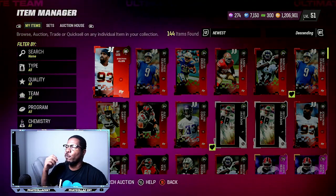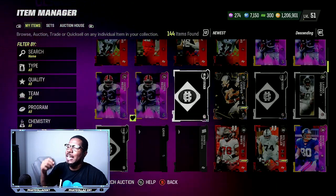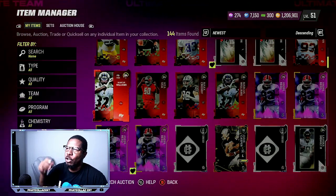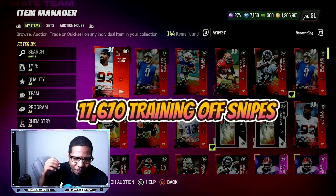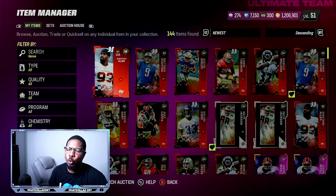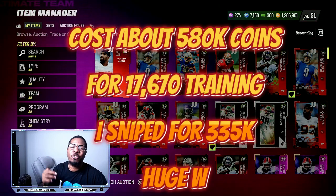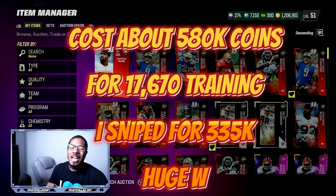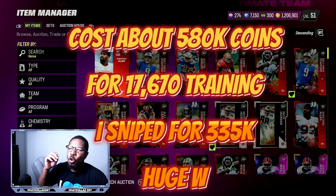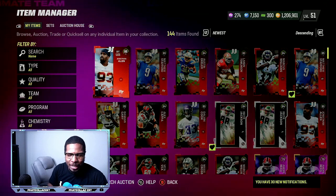If you look right here, here's 6 snipes, 12, 18, 19, 20 different snipes. All total out of all these snipes I have a total of over 17,670 training. If you were to go to MUT.GG for 17,670 training, that is going to cost you about 580,000 coins.